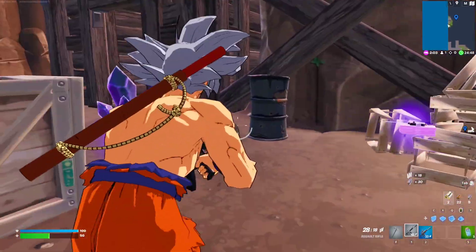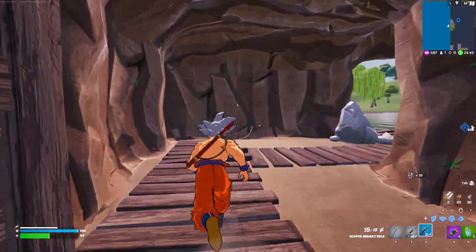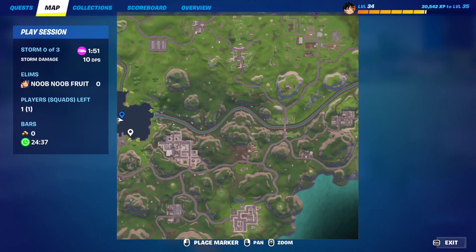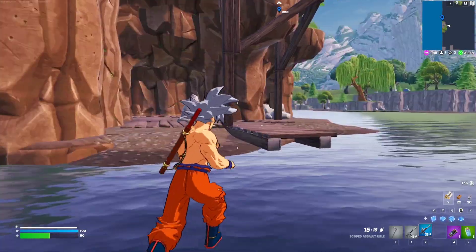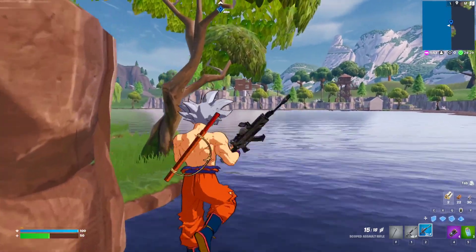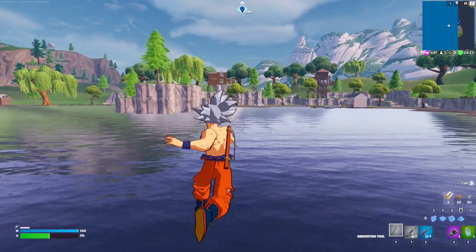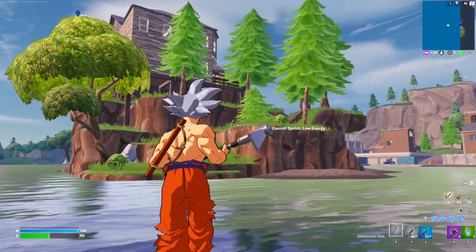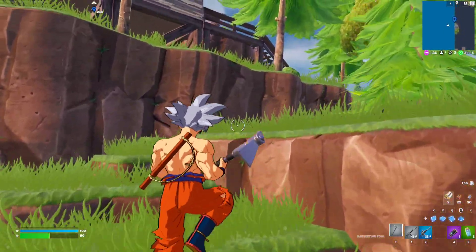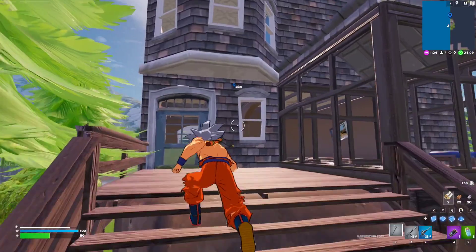The scoped assault rifle — this takes me back. Let's test if we can run behind this building, which would confirm you can roam the entire island. Yes! You can roam the whole island. The Atlas Creative Group really nailed it, even if it's buggy — you can't expect more since they're not actual Epic Games.